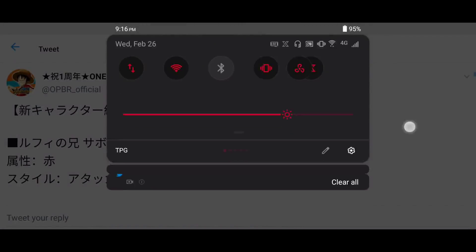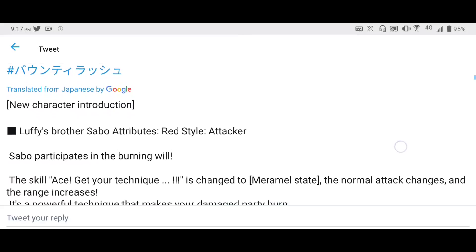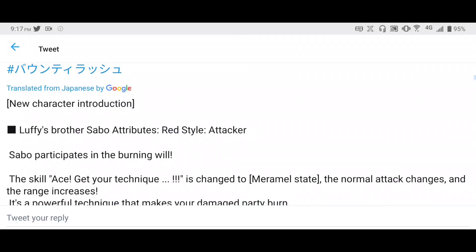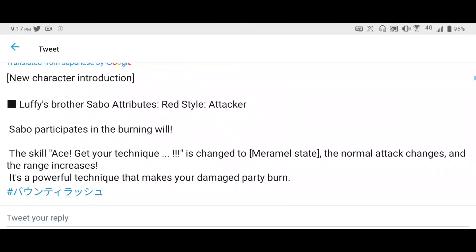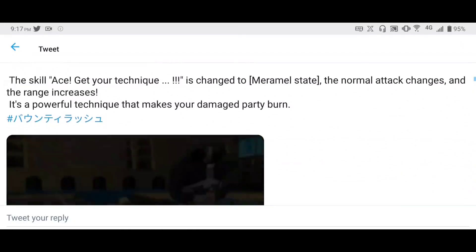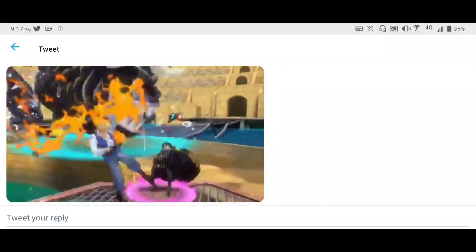So this is the notification for Sabo. Sabo is a red style attacker. Skill A is 'Get Your Technique' — it changes to Mera Mera state, and the normal attack changes with increased range. It's a powerful technique that makes your damage party burn. Let's just get started with the Sabo one — we'll obviously take a look at it twice so those interested in just the gameplay can skip through.